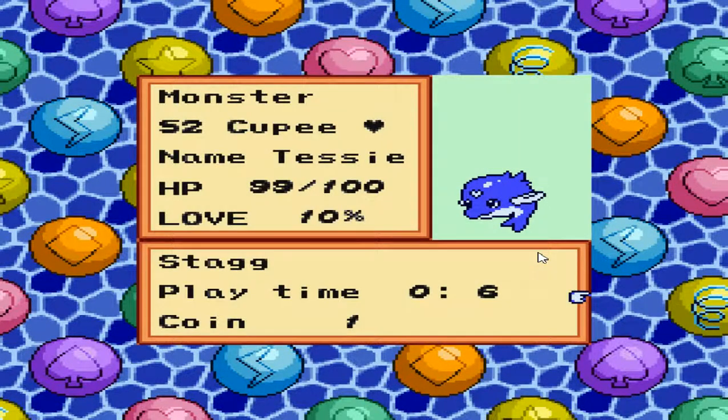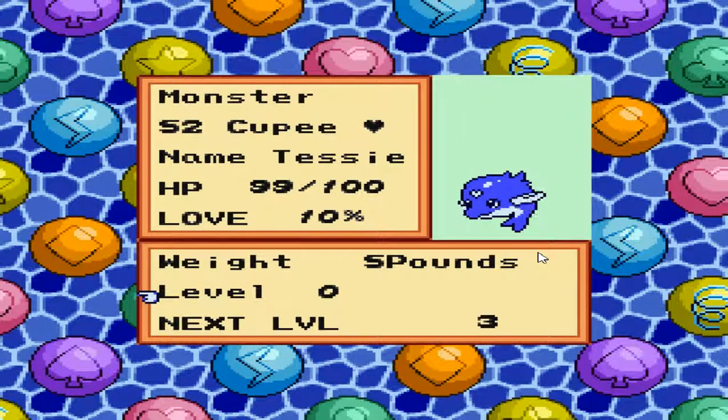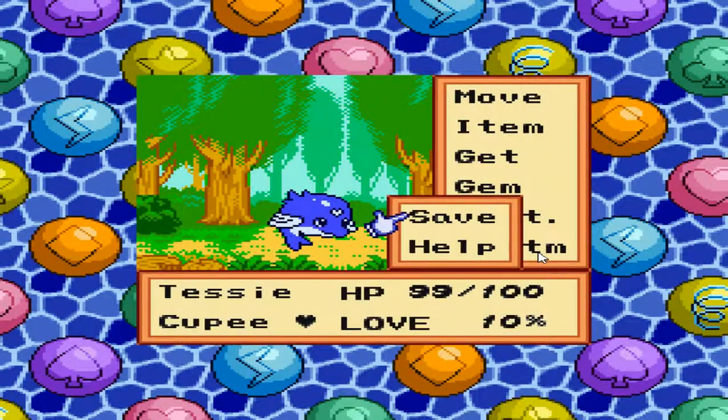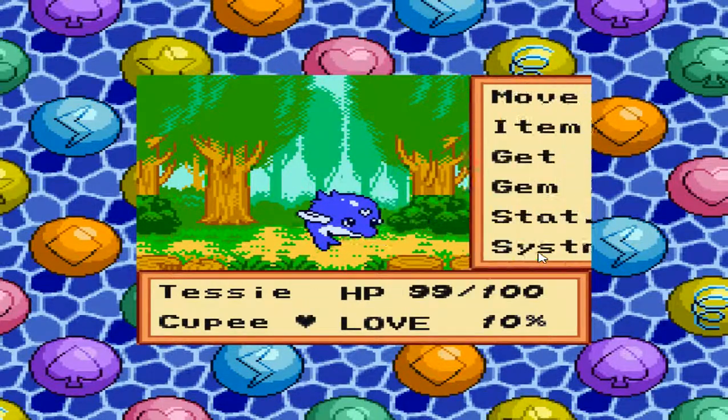Alright, so yeah — it's a Koopy monster. There we go. I just press A and it says... alright, why not? Let's go ahead and save.